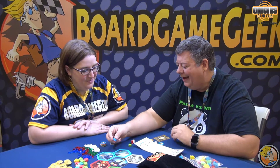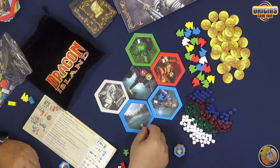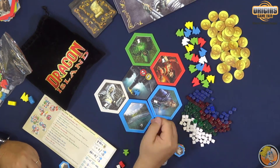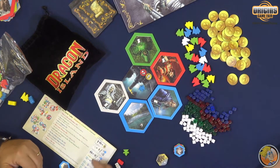I can then move onto the board, and once on the board I'll always be moving one space at a time. I can move to my wizard's tower or to the wizard's keep. In this case I would move to the wizard's keep because I want gold early on in the game, so I take gold for my turn.